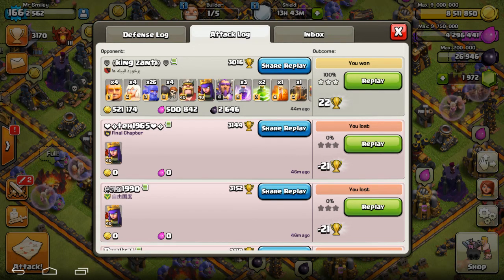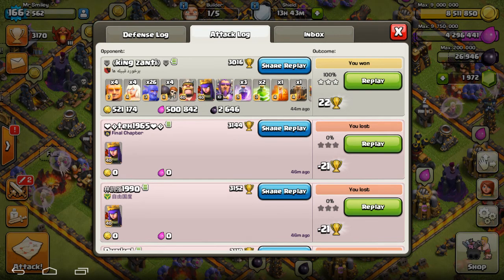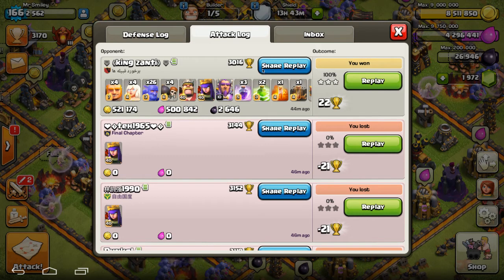Hey, it's Smiley here. I've uploaded a couple of things, and Snow Chaser of Shadow Militia also uploaded some footage of a mass bowler that we've been working on that is just phenomenal. It actually seems to work a lot better — the funneling is a lot smoother on anti-three-star bases.